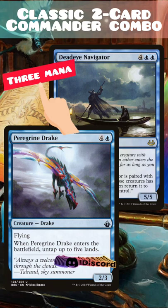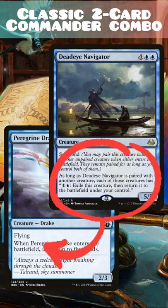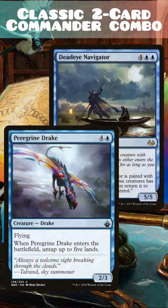First, tap your lands to produce three mana with at least one blue. Then pay one colorless and one blue to activate Peregrine Drake's soul bonded ability, exiling it and returning it to the battlefield with Deadeye Navigator.